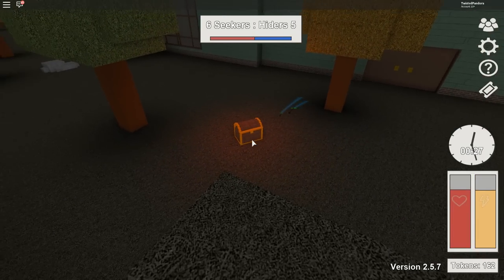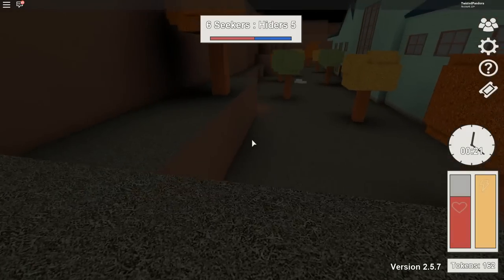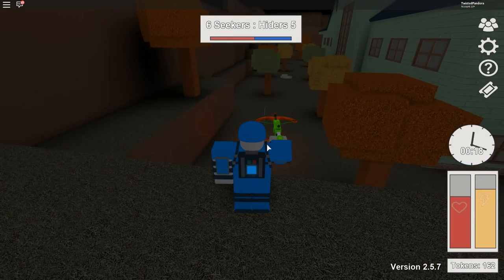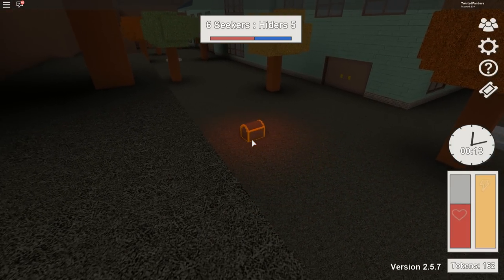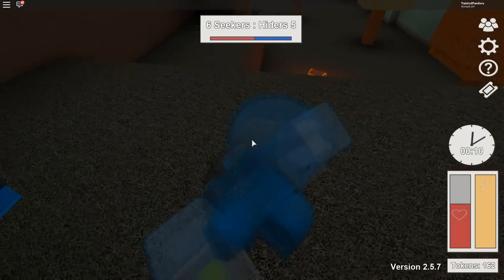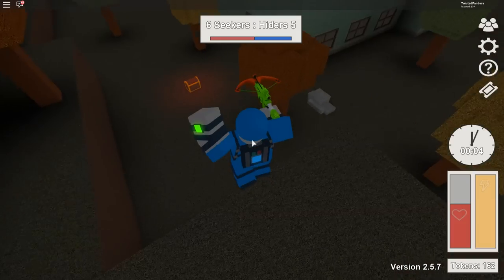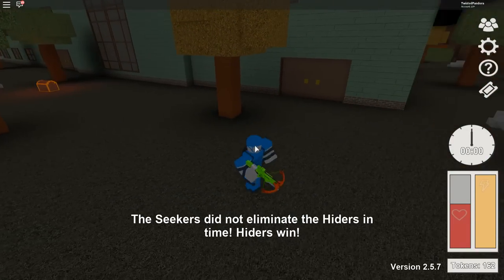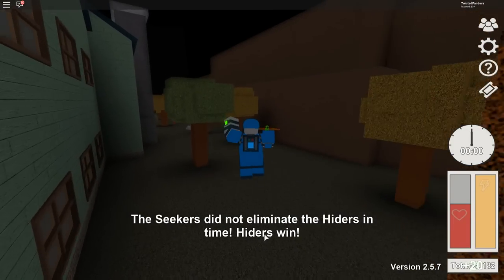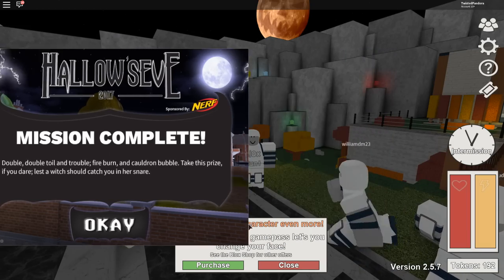We only have half a minute remaining and there's a chest coming toward me. Take that chest! You can't come get me - na na na na na! Ten seconds remaining - woohoo! In your face, little chest! Whoa - the seekers did not eliminate the hiders in time, hiders win! That's right ladies and gentlemen - Last Hiders Standing award! That means I got the Nerf Zombie Strike Fedora with the haunted mission complete!